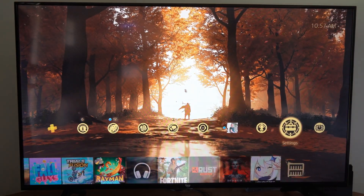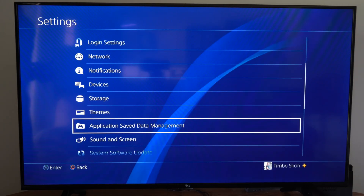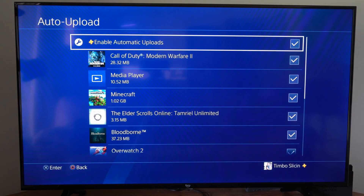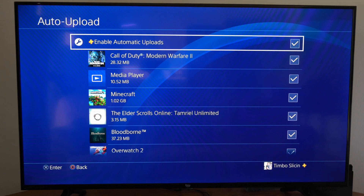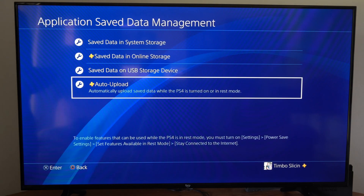To set this to automatic upload and download, we can go to Settings, then go down to Application Save Data Management right here. Then we can go to Auto Upload, and just make sure this is checkmarked on the top. Then every single game you want automatically uploaded should have that checkmarked as well. You shouldn't have to worry about uploading or downloading anything in the future if you have PlayStation Plus. Just go to this section and you should be good to go.